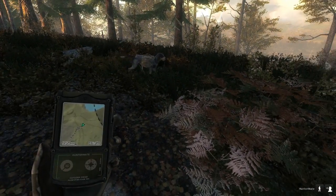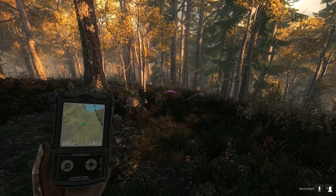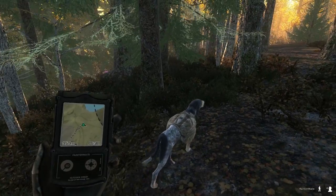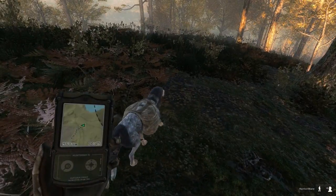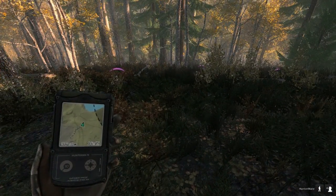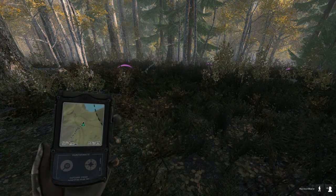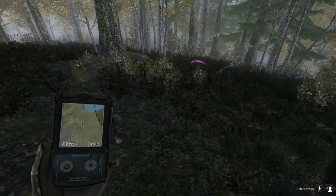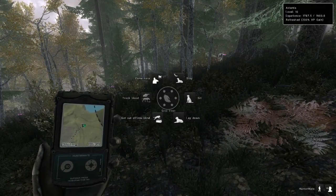I wanted to show just how fun it can be to use the scent hound. A lot of times I'll be in a tree stand or blind, or just wandering a map, hunting with a bow. Sometimes you'll fold the animal immediately, but often you'll hit them and they'll take off running. One of my least favorite parts of Hunter: Call of the Wild was following long trails of hurt animals. Having Artemis here to help me out with that is great — that's really her only purpose: tracking injured animals.